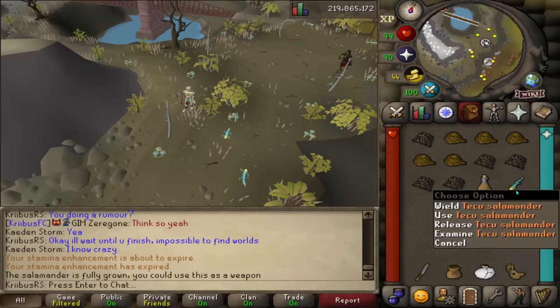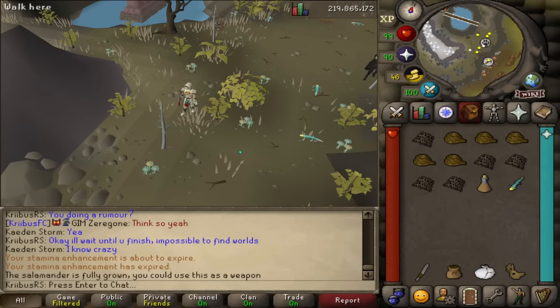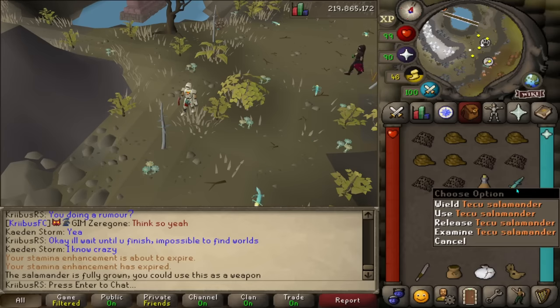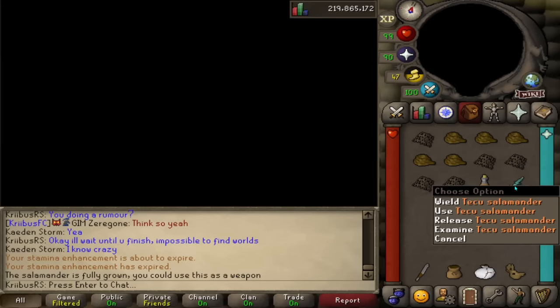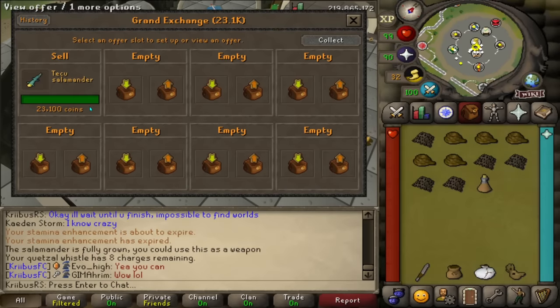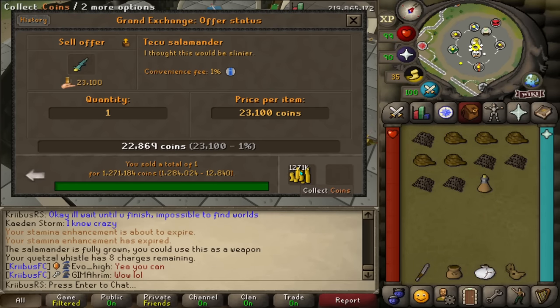Again, one KC. What? How lucky am I? I just keep getting it. That's a grown salamander and I want to go sell it right away — I heard it's supposed to be like 3 million GP right now. Insta sold — almost 1.3 million GP. I made 1.3 million GP in 20 seconds, so I'll take it.